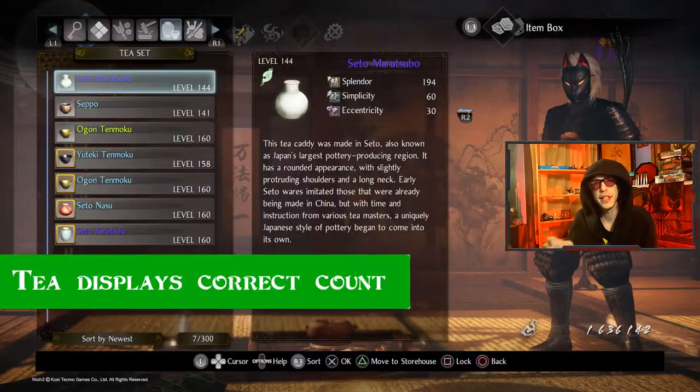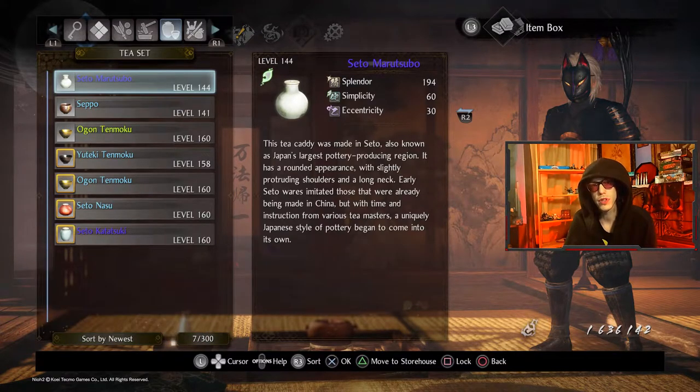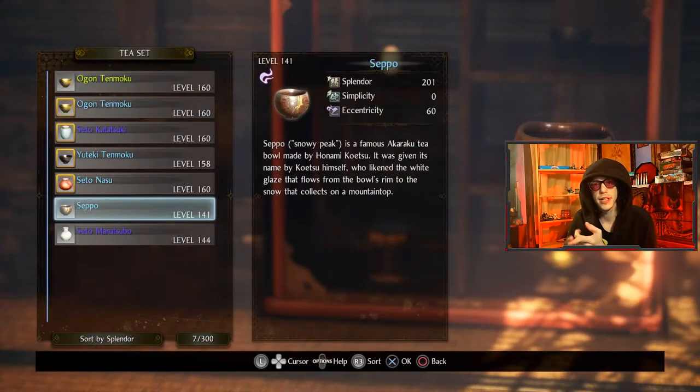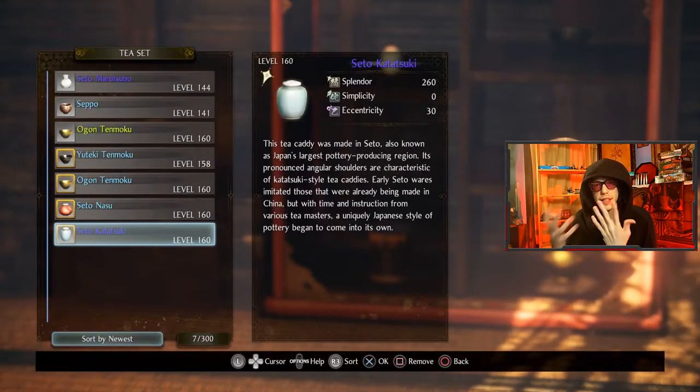Apparently I wasn't aware of this, but Talismans go into a different inventory than all your other items. Now in your own inventory, if you go to the Talismans, it shows your capacity of Talisman objects and not the regular inventory instead — out of 300 instead of your regular inventory count. It also allows you to sort Talismans by simplicity, slender, and eccentricity, which are all the ways that Talismans can be.